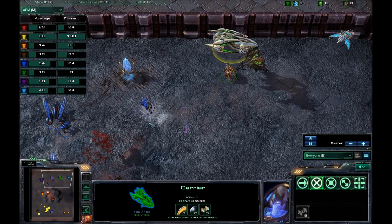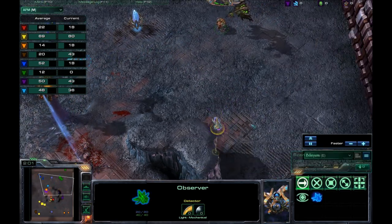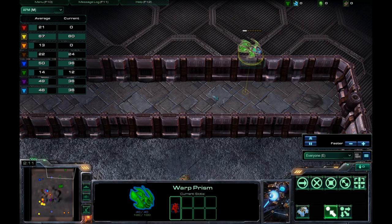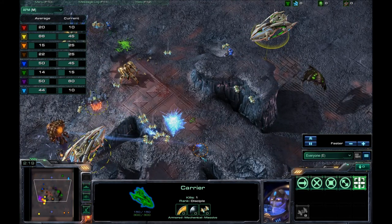as well as a regular carrier here. A lot of this seems to be built around luck. If you get an observer, there's not much you can do with that — just like I got my warp prism out early and there's not much I can do with that right now. I do have a broodlord and a carrier though, so I am set with those two.